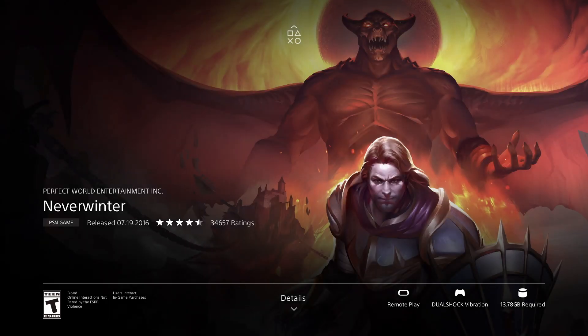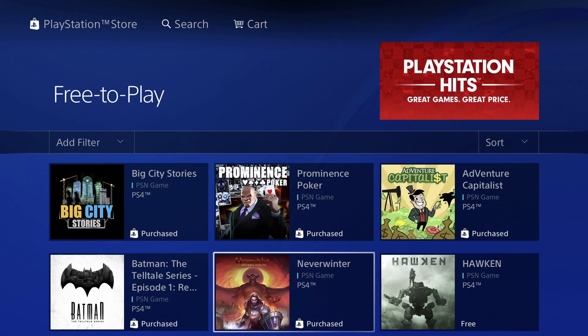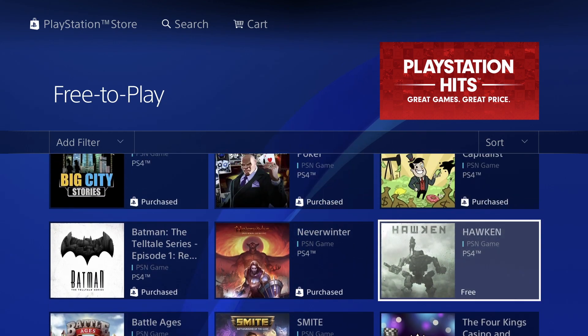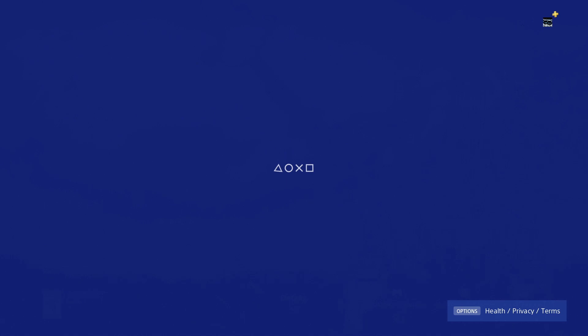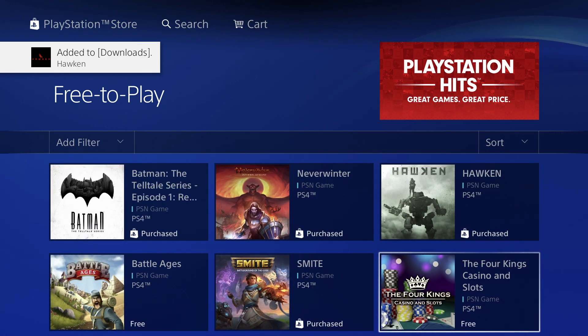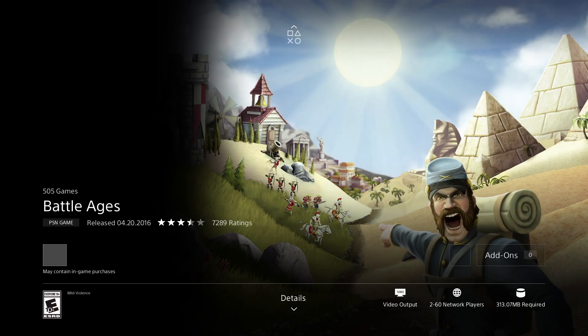Then we've got this game which we have purchased before. So if it says 'Purchased,' you may have downloaded it before or it may already be in your downloads. Now this one is free, so let's click on download. We're good to go — we can go to Battle Ages, which is free as well. We're looking at less than half a gig — it's only 313 megabytes — let's just press download.